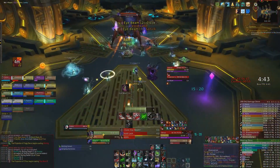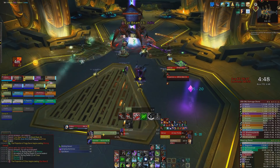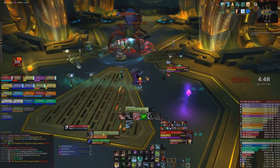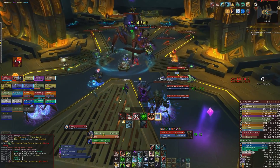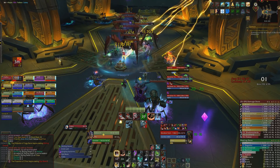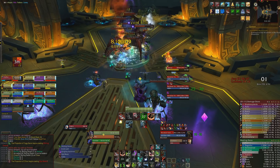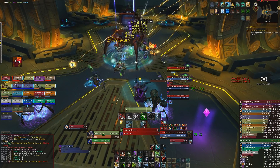Let's talk about Phase 1. The main difference is that every time the little lads spawn, you'll also have 3 Void Weavers at the same time. We tank the boss right on top of one of the Void Weaver spawn locations and kill that one first whilst cleaving onto all the little lads. The two Void Weavers behind it are either trapped or sheeped — pretty much all CC works on them, so use whatever you've got.